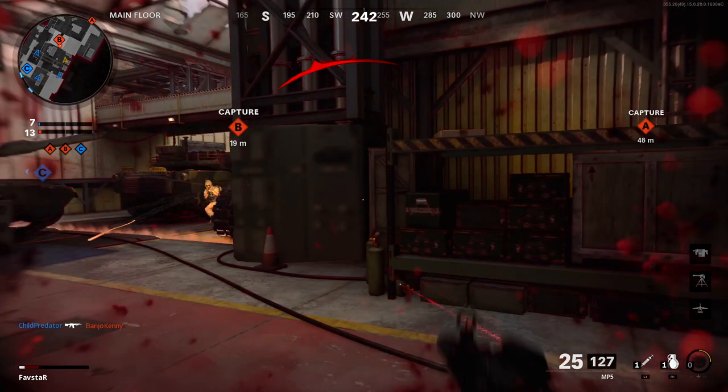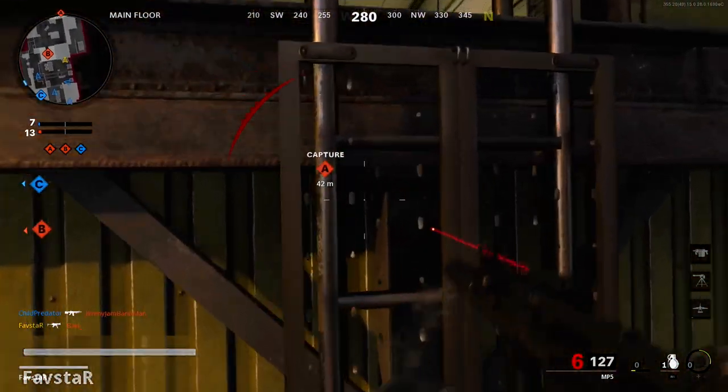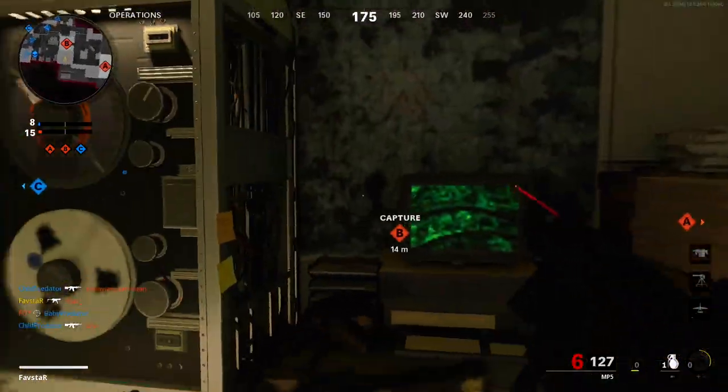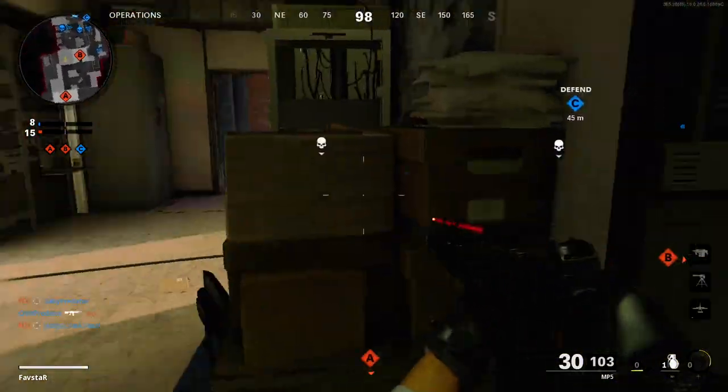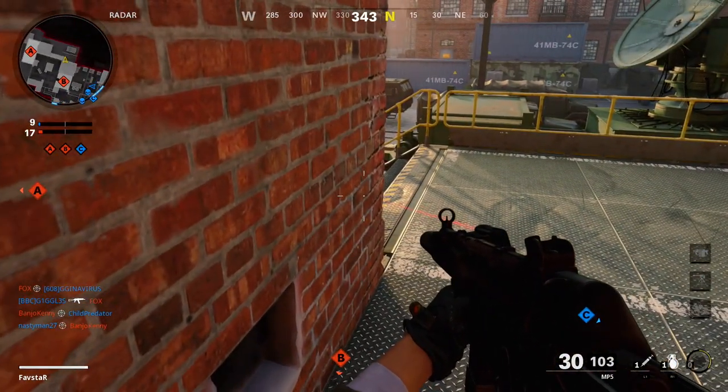Here's where the Stim Shot comes in. Once you complete the Stim Shot injection, the healing delay stops and the health meter begins filling immediately. It's important to note that you are not instantly fully healed — the health meter refills at the same speed as it did without the Stim Shot. It just starts immediately and you won't need to wait for the healing delay.